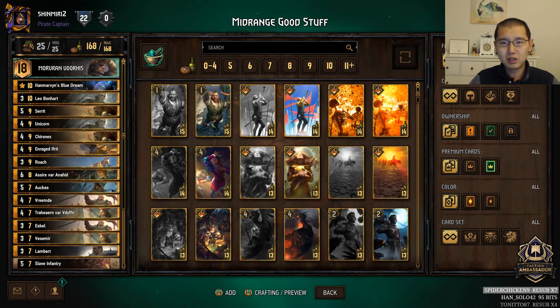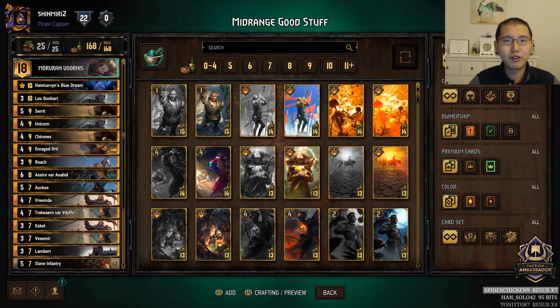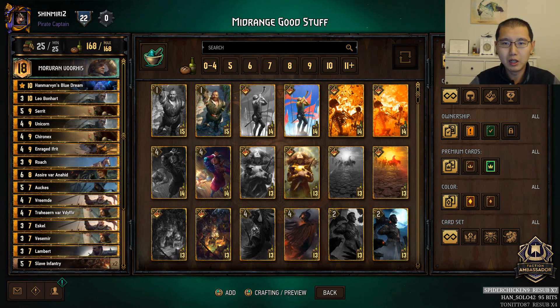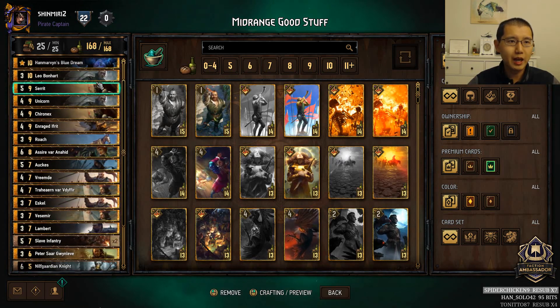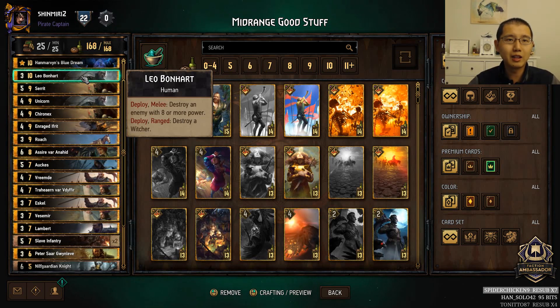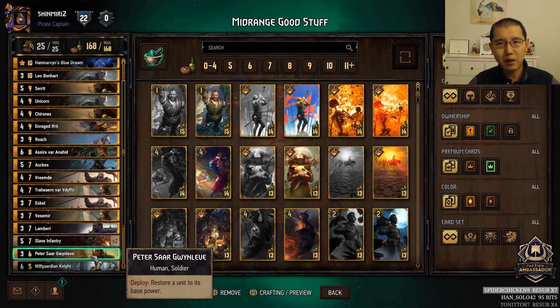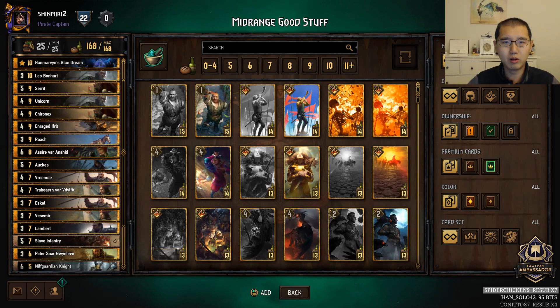For example, if the meta consists of a lot of high point units, we could bring as many Scorch effects as possible in our decks — like we could play an Ethnae Scorch deck. And then for our other deck, we could play something like this mid-range Morvan deck that has Leo Bonhart, who destroys an enemy with eight or more power — that's very good anti-tall tech. And also Peter, who resets a unit to its base power, so very good against tall boosting units such as Unicorn, Ghoul, and Azrael — stuff that's very popular right now in the meta.